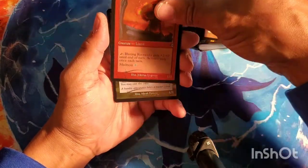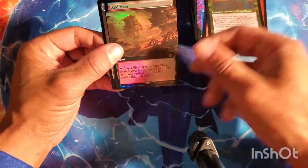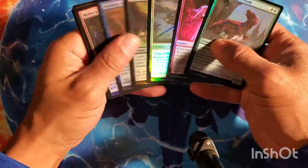Blazing Rootwalla, Garth One-Eye — I got that out of the box — and an extended foil Arid Mesa. So that is my third fetch! Still none of the time-shifted or etched fetches, which is what I was looking for the most.